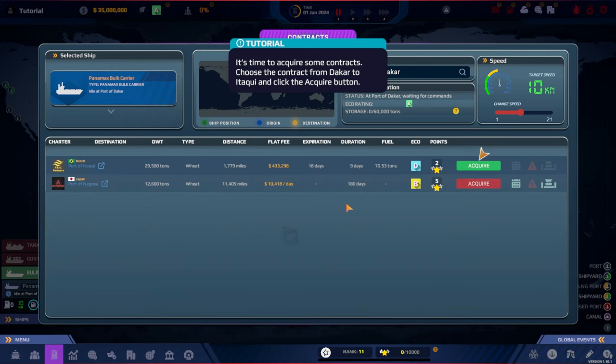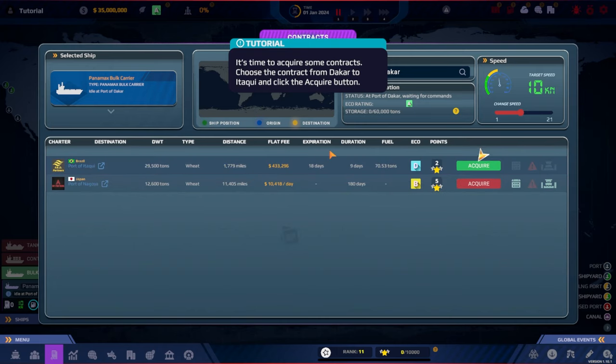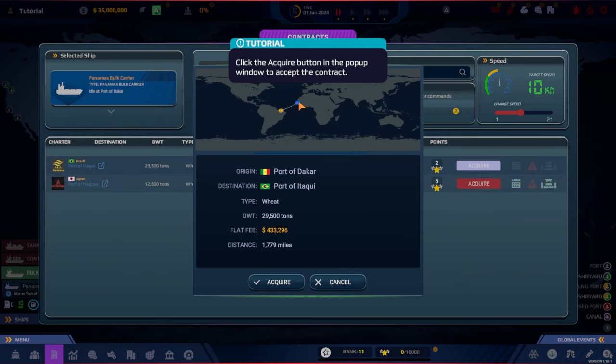It's time to acquire a contract from Dakar to Itiki. We can see what we're carrying, the distance, the flat fee, and the expiration. The trip takes about 18 days and the contract expires in 18 days, so falling outside that window would trigger a penalty. The eco rating is bad — classified as a D — and we only earn 2 ranking points, but the tutorial tells us to acquire it. We're going from Dakar (blue) to Itiki (yellow), earning 433,000 from the contract.